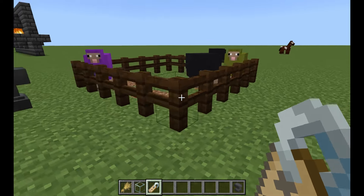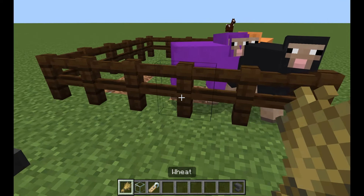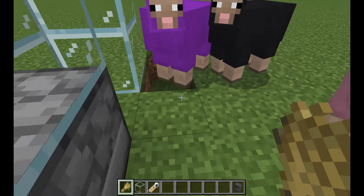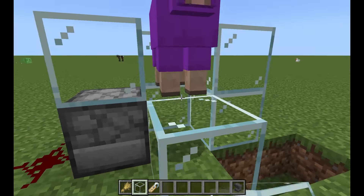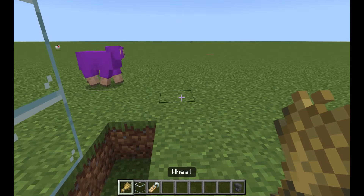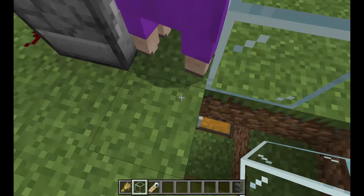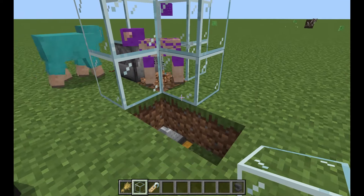Grab some wheat and lure sheep over to your farm. The idea is to get them close and then push them in. It may take a couple of tries. I heard it's easier when they're near a cliff, but I don't know why. Once inside, quickly place the glass blocks around it to keep it in place.